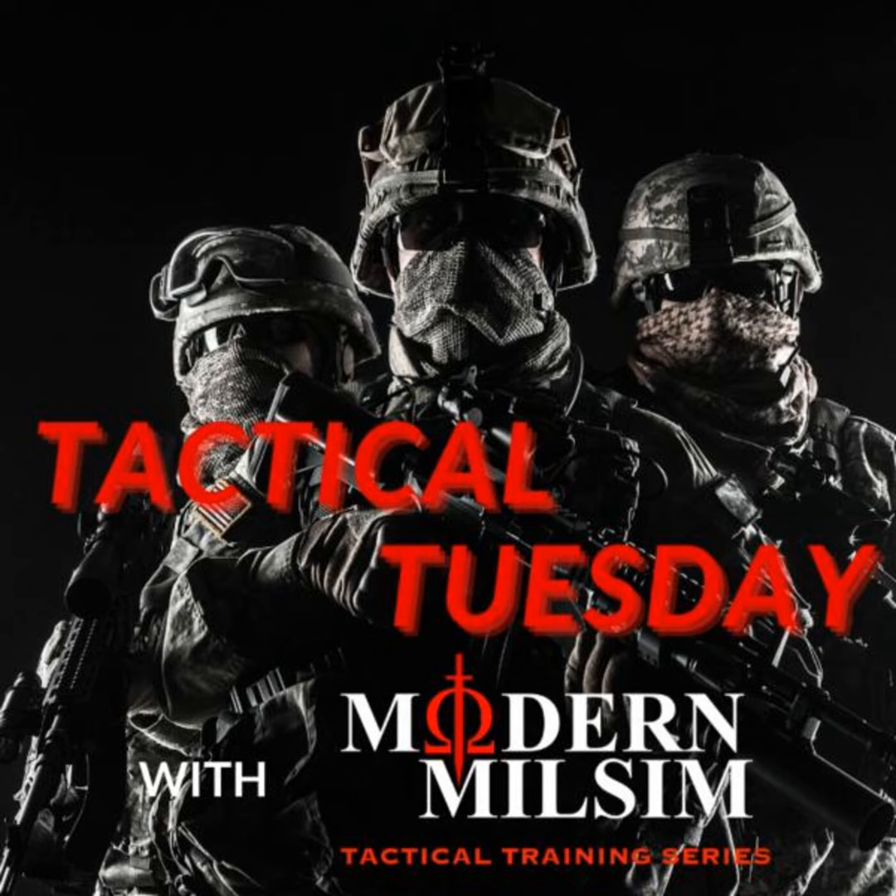The battle buddy is the most basic of all basic elements that make up military formations in Milsim. Two battle buddy pairs form a fire team. Two fire teams form a squad. Two to three squads form a platoon. And three or four platoons form a company. Everything scales up from there. And you can basically apply most of the tactics we're going to be going into in future episodes — scaling up from a battle buddy all the way up to platoons.